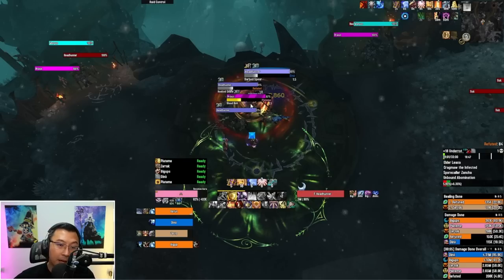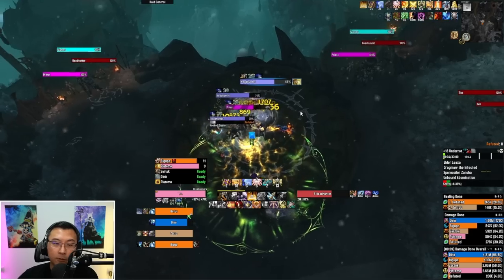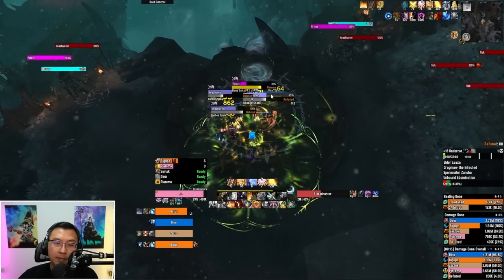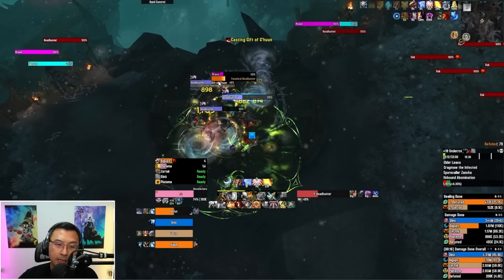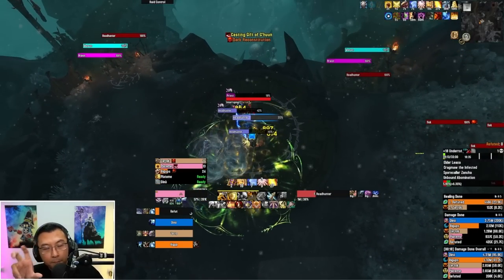The Priest does a Blood Bolt — single target cast that does damage — but that's not the most dangerous ability. The Priest can also cast something called Gift of G'huun. If it goes through, it places a buff on one of the enemy mobs — like a Headhunter — which will prevent that Headhunter from dying. One way to get rid of it is dispelling. So if you fail to kick Gift of G'huun, just make sure you're dispelling that buff.